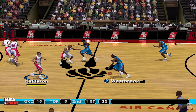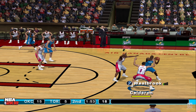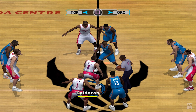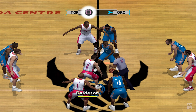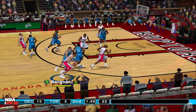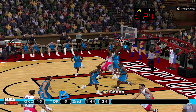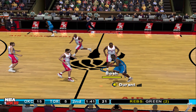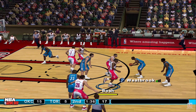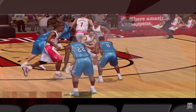Durant throws it in to start the second. He's double teamed. Calderon gets a grip on it and that'll be a jump ball. The Raptors control the tip. From deep, can't get it. To Durant. Feeds it to Westbrook, kick out, down low, Harden. Nice feed.